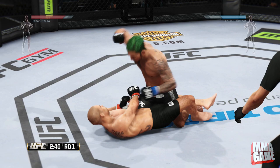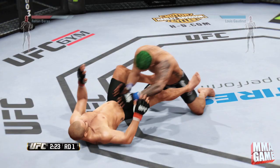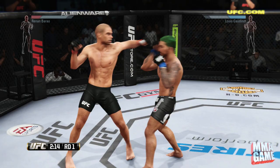Working some ground and pound here. He's trying to sweep me, but my strikes are blocking his transition, so he goes ahead and pushes me off. We're back to the feet — he lands a sweet chin music right to my face, and we're kind of staying in the pocket.